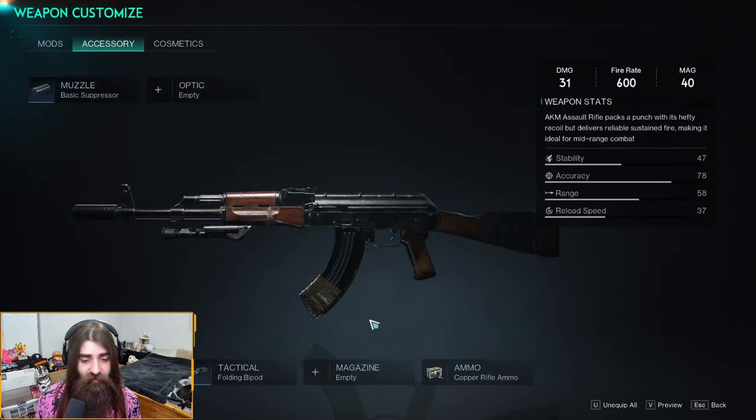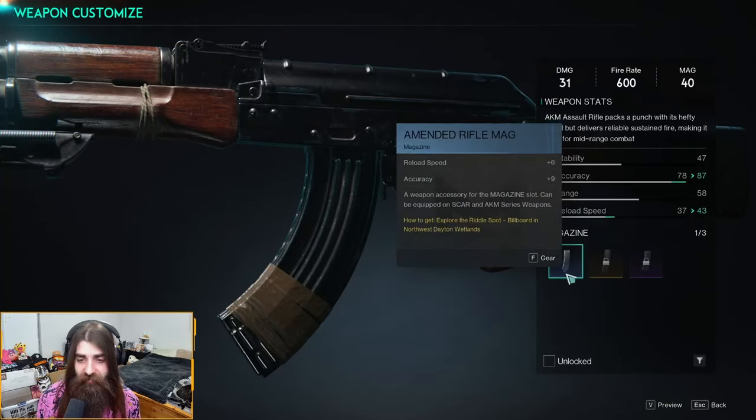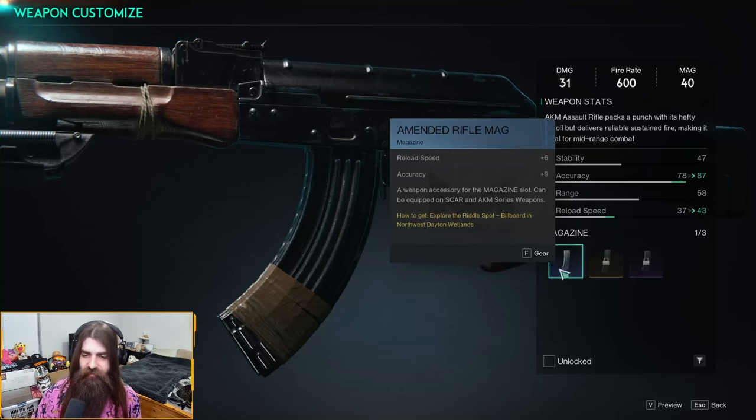The amended rifle mag — it's a magazine for the AKM and SCAR series weapons. It gives you plus six reload speed and a plus nine accuracy boost. Nice, throw that on there.